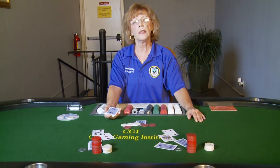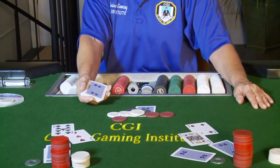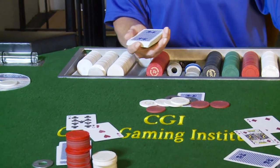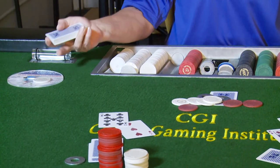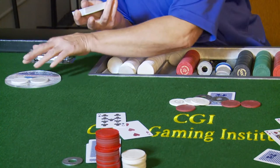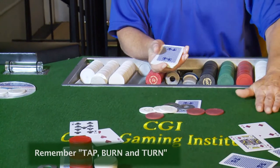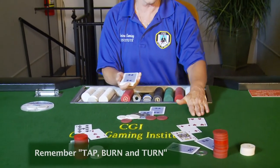How much is in my pot? It is now twenty-one dollars. Ten percent of twenty-one is two dollars and ten cents, but the house will always round down because we don't have quarters, dimes and nickels. So I will take one more dollar since I already have one in the rake circle — the house now has two dollars in the circle. The dealer will tap, burn, and turn the fifth street card up.